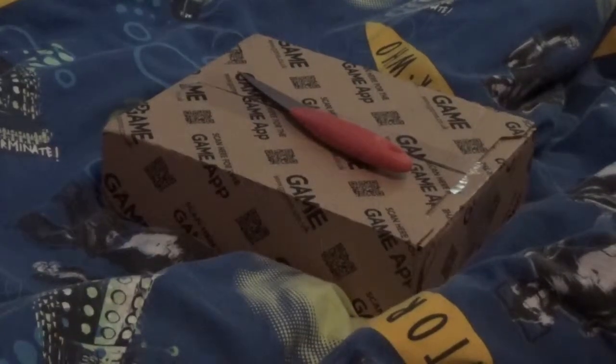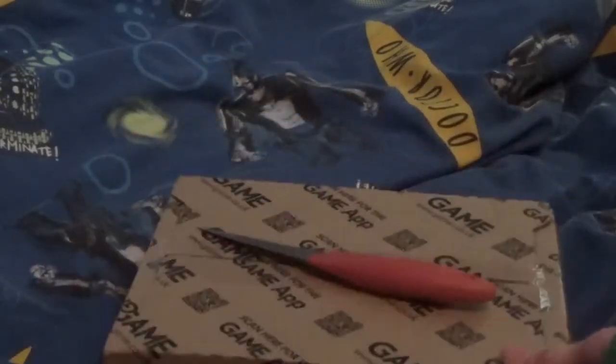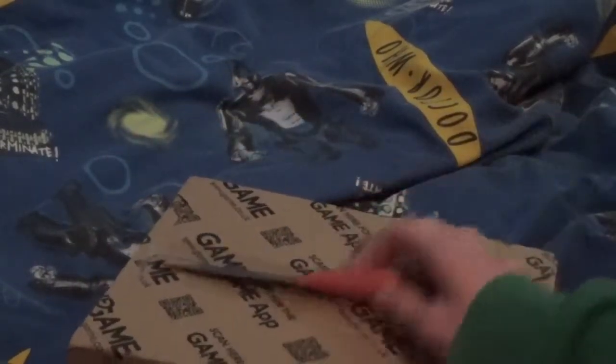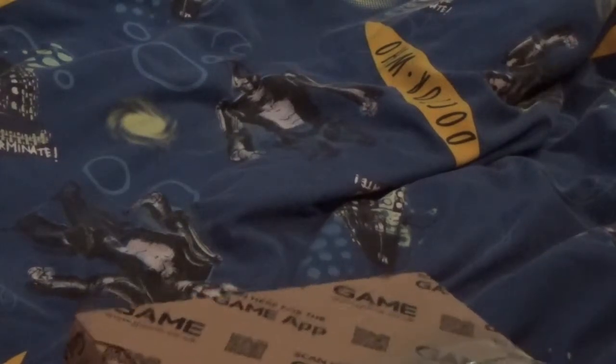Hi guys, this is Jake from JNG and welcome to another video. Now you might be a bit worried by what I'm doing at the moment, but this guys is Assassin's Creed Syndicate. I've bought the Rooks Edition early — I think that's what it's called — and I just thought I'd do an unboxing.